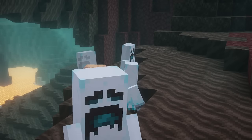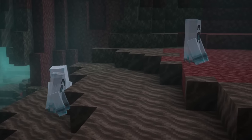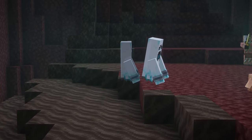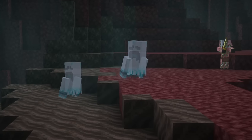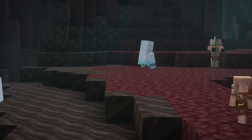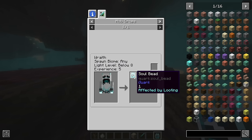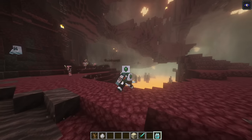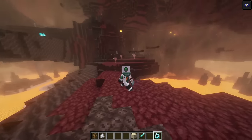Wraiths are a new neutral mob that spawn in the soul sand valley. They are the lost souls of different mobs, and as such their sounds are a low pitched version of normal mob sounds. They attack like a normal zombie, inflict slowness, and jump back upon dealing damage. Upon their death, they'll drop a soul bead. Right clicking the soul bead will release the soul trapped within, which will fly in the direction of the nearest nether fortress.